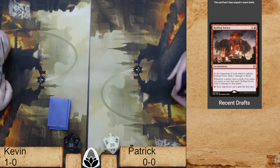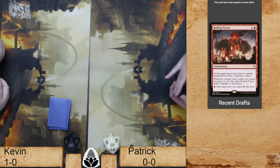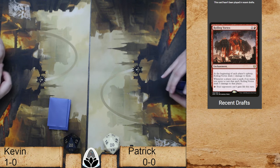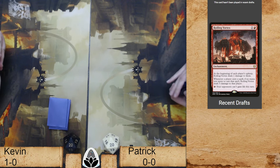Is it Spell Spear? No, that just gives the backside prowess to yourself. But basically looking to make tokens, create a board presence. Not go wide like you think of when you think of tokens, but just wide enough. And then basically some Xerox spells.